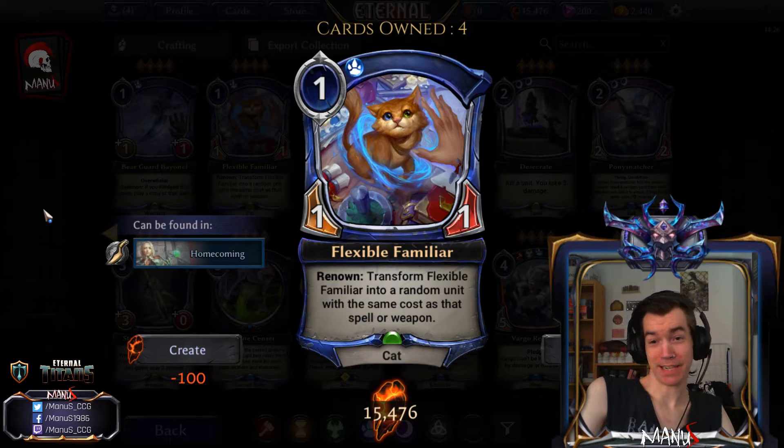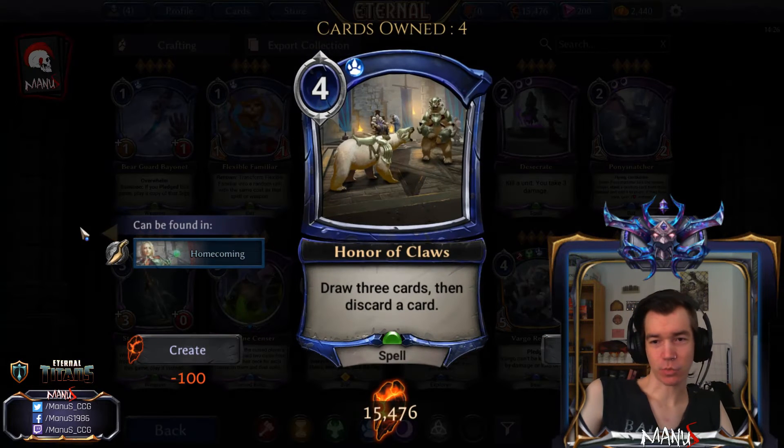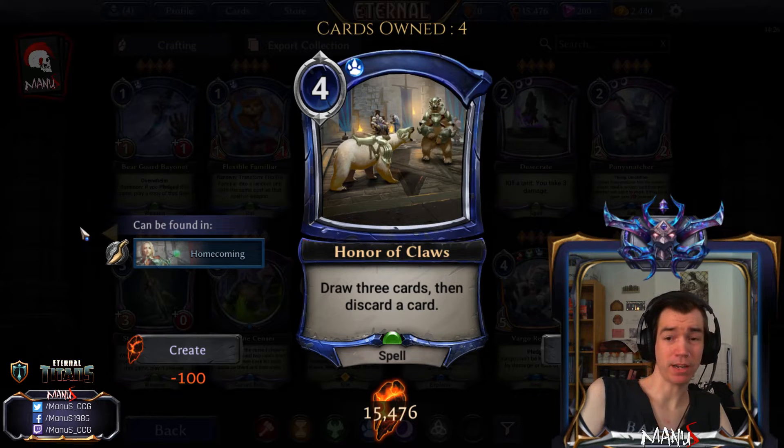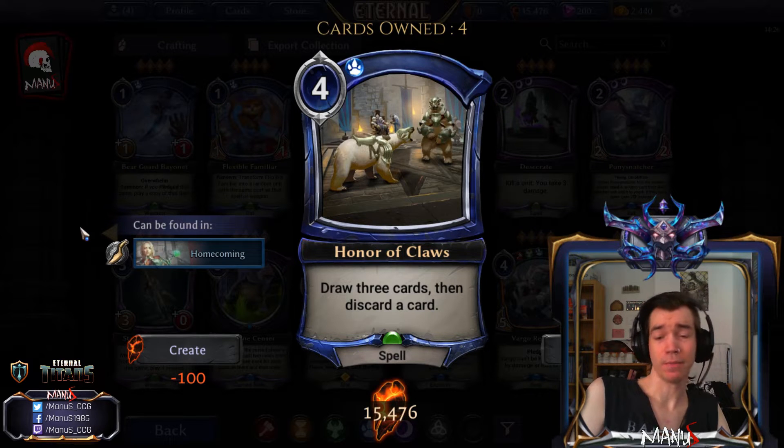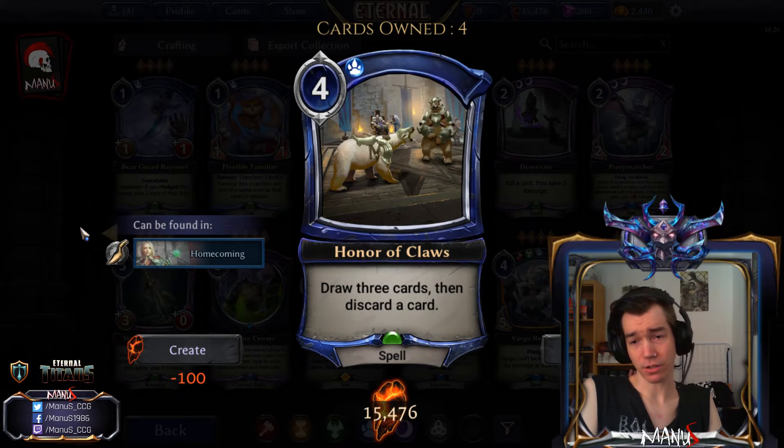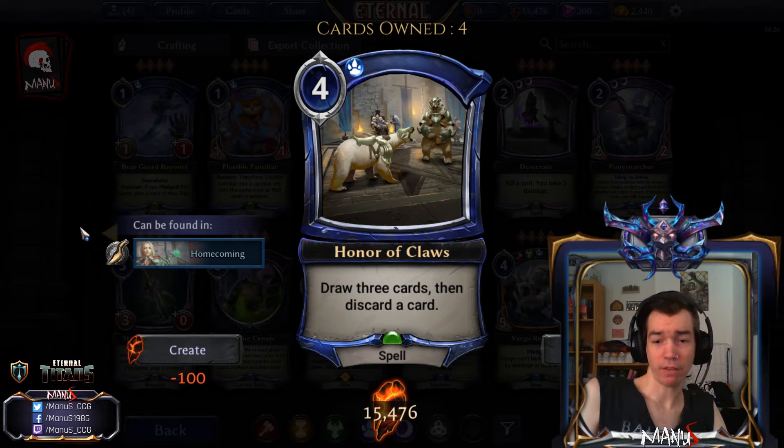Next we have Honor of Claws — or as Magic players know it, Sift. It's a four-cost draw-three that discards a card, and this is a really sweet card draw for blue control decks. It fits really well into Reanimator because you can play it on turn four and on turn five play Grasping at Shadows. It also plays really well in a Horu shell with Privilege of Rank, making it a strong role player for Primal decks.